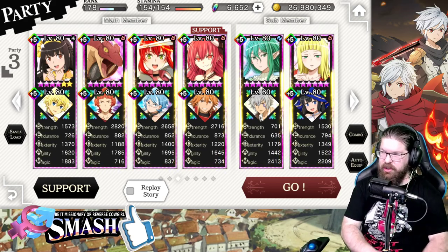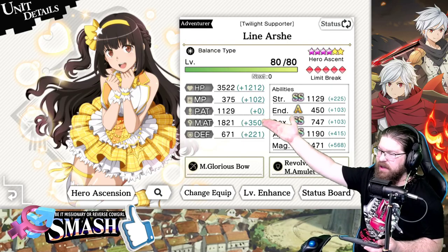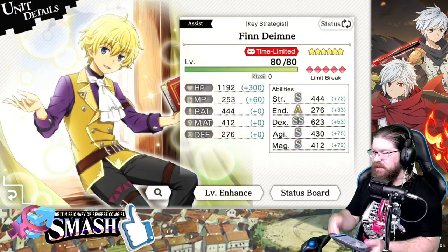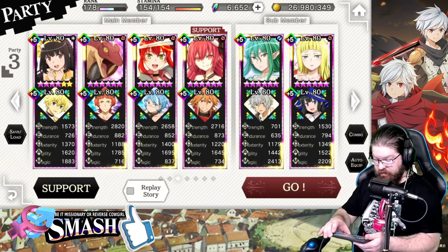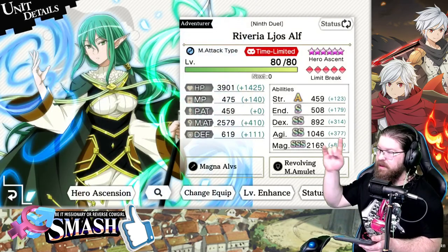I'm going to go ahead and showcase the team. Of course, as always, we have Line with a 33% SA gauge charge coming in on turn 1 and leaving turn 2. We also have Finn as the assist on her, and he does literally the same thing. Super easy, super important — get him in, get out, move on. When she leaves, she's going to bring in Reveria for me.